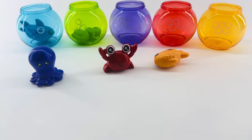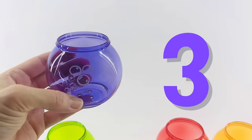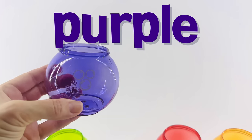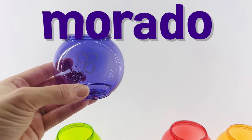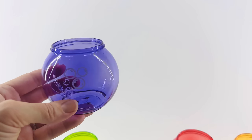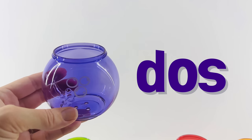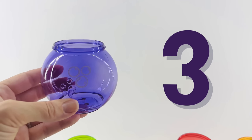Now let's look for number three. This one has three bubbles and the color's purple. In Spanish, purple is morado. That's a long word — can you say morado? Great! Let's count to three in Spanish now: uno, dos, tres. One, two, three. Great job!